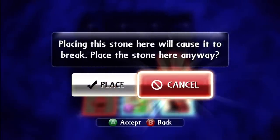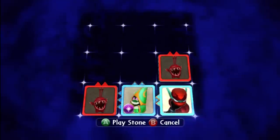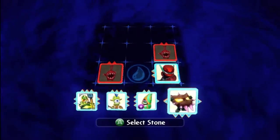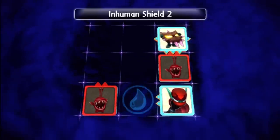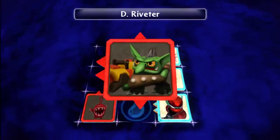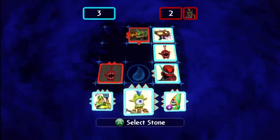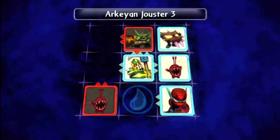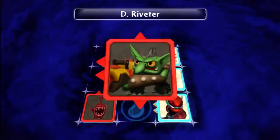Placing a stone here will cause it to break. I'll place a stone here anyway. Okay, I don't want to do that, obviously. So we're going to pick a little bit of a different move here. Why don't we do this? This looks like a relatively safe move. Let's see if it pays off. Excellent. We're winning right now, 3 to 1. And he is not making the best moves so far, which is good for us. We're going to take advantage and take another one of his pieces here. Excellent. And then 5 to 1.